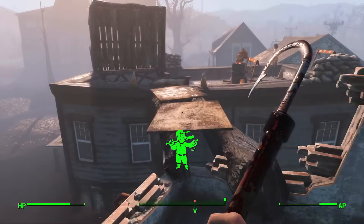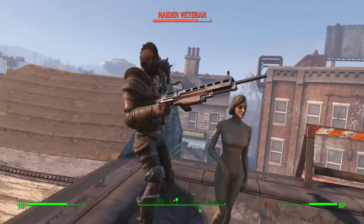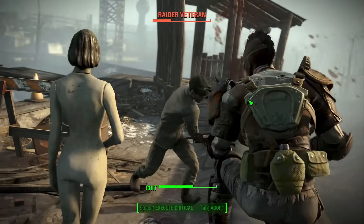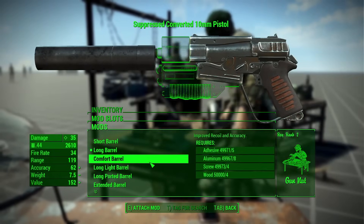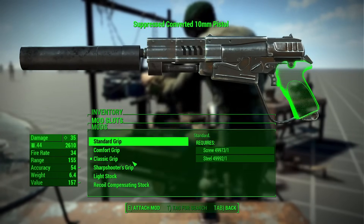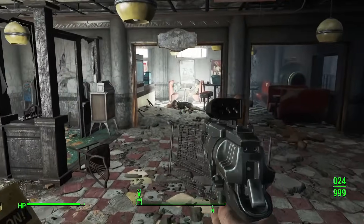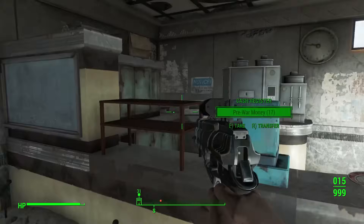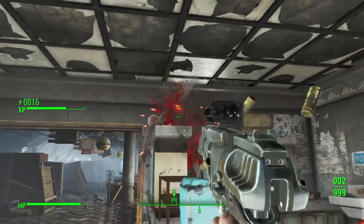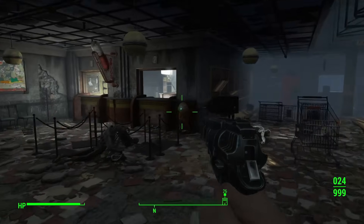I'll skip melee weapons since there's no new attachments for them — that's kind of a shame, but most people really don't care about melee weapons anyways. The 10mm pistol has a .44 Magnum receiver, four new barrels, a classic grip, two stocks — which are great if you want to make this thing fully automatic since you can't apply a stock in the vanilla game — a drum magazine, a spiked compensator, heavy suppressor, and a working laser sight. Great start.